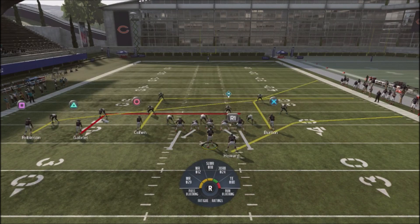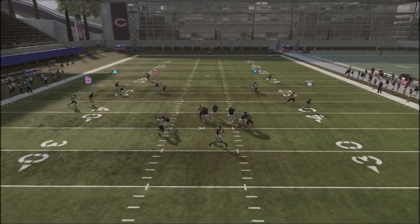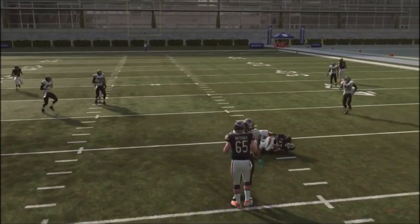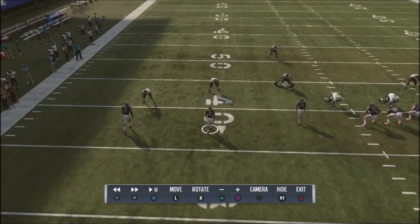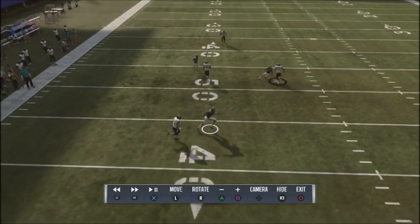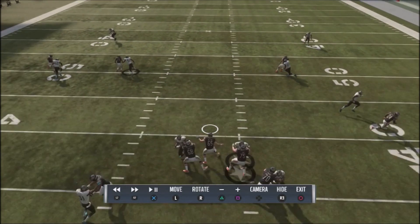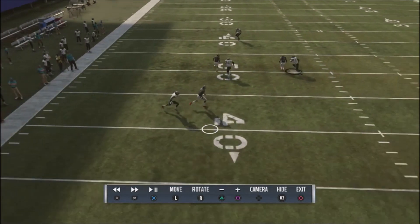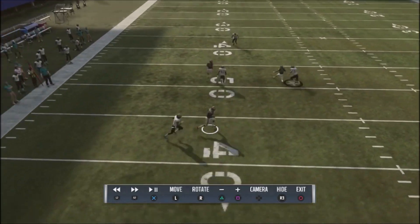The next receiver in, which is going to be Gabriel, we're going to streak him up. Why this is effective is that Gabriel's route should clear out a defender, leaving the underneath route by Robinson wide open. You'll see that this route will be wide open as the defenders pull right up. What's cool about this concept is that you're attacking the sidelines and the hash marks of the field — not inside the hash marks — because top players will use a middle linebacker or free safety to clean things up inside. This concept lets you pop your opponent for some pretty easy yards.